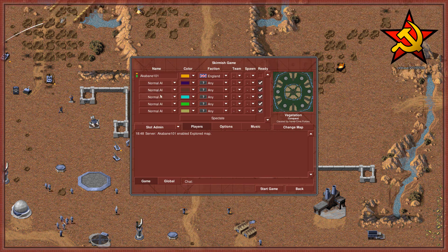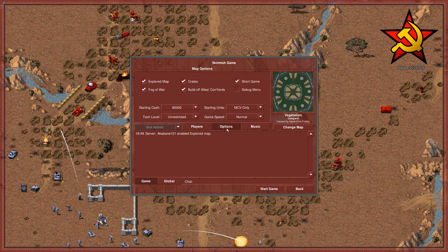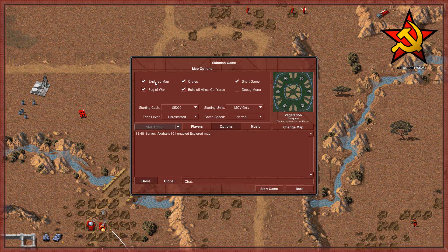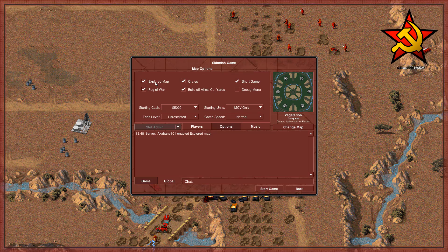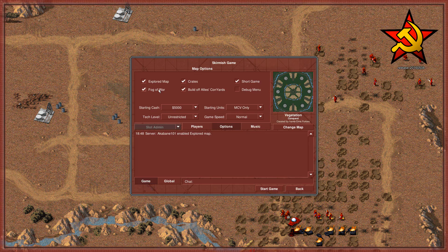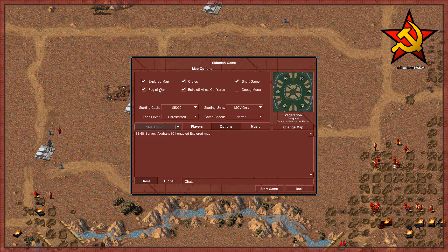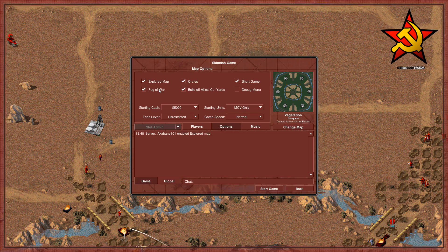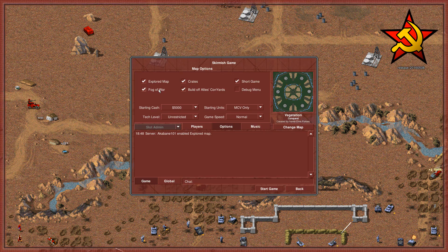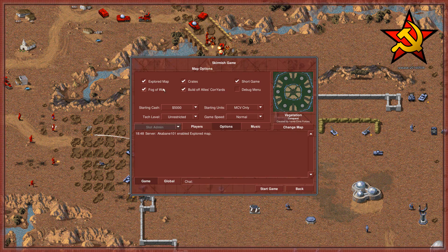There's also an options menu. I turned on explored map because personally I like it — I'm more used to it. Basically what it means is you can visibly see everything around the map, but fog of war is still on so you don't actually see the enemies moving around. You just have a better awareness of the environment, which helps a lot for learning new maps.